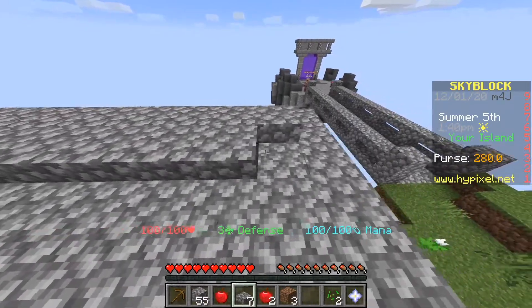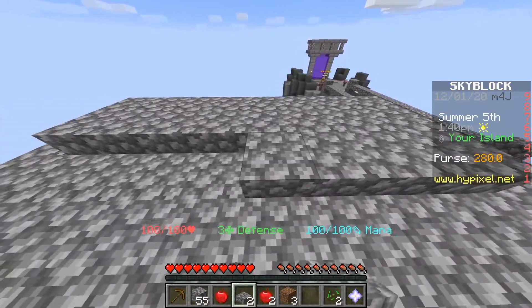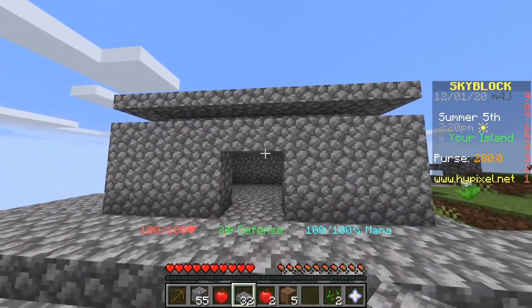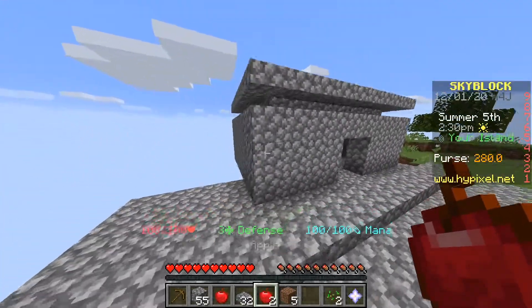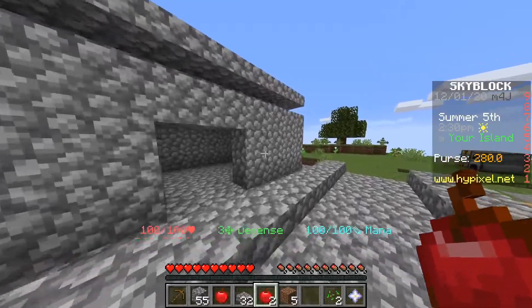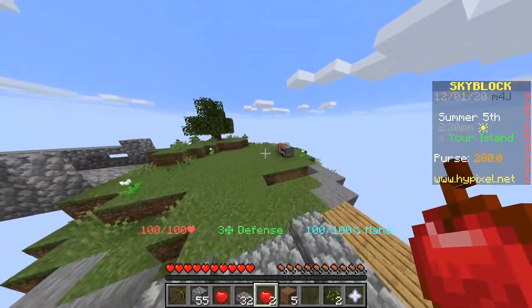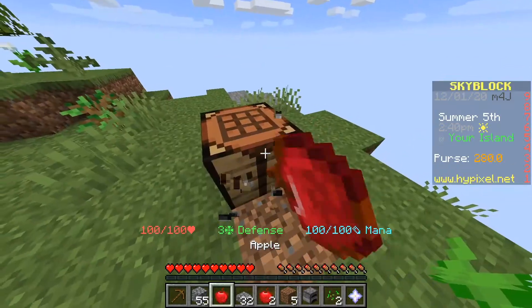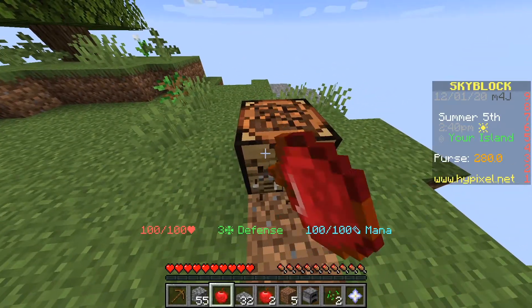I want to put one more row of slabs on top to just make it a little more pleasing to look at. And there's our house — this is what I envisioned. I want to take my furniture and put it inside the house so we can have this open area.